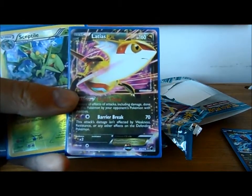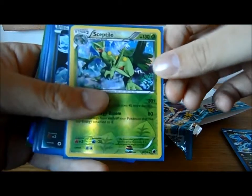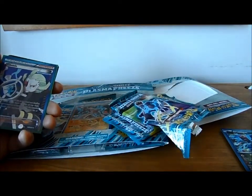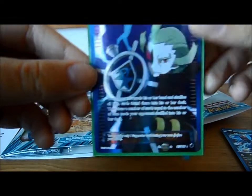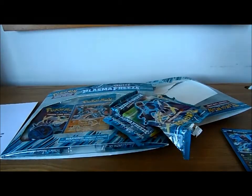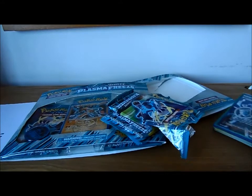That's my third Latias EX, but to get an EX out of a blister is really cool. I've got a Sceptile Reverse Holo, two Absol Reverse Holos, and as you can see in the background I've got a Full Art Ghetsis. This is from one blister - no word of a lie. I'm so happy that I bought it, only £10 for one of them. Definitely very, very happy with that.